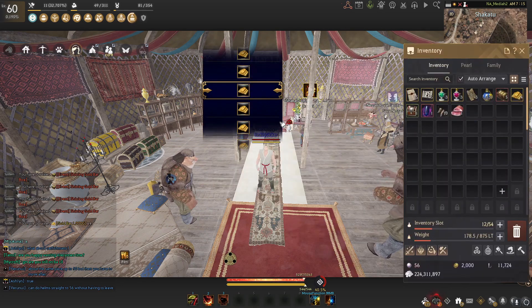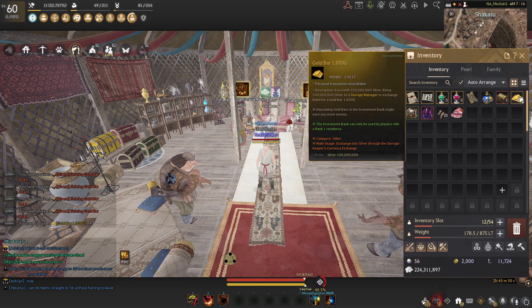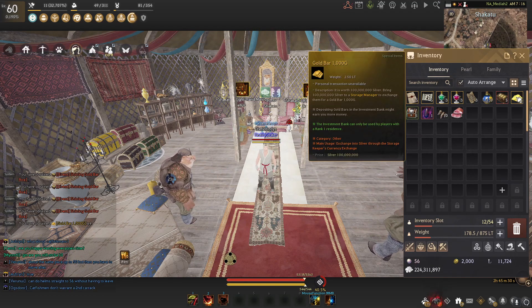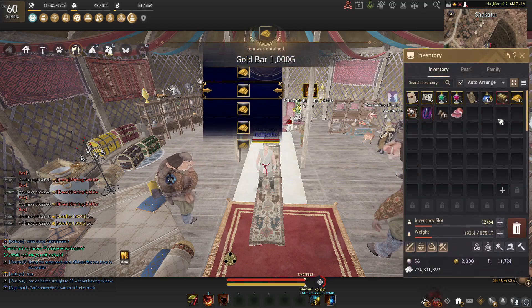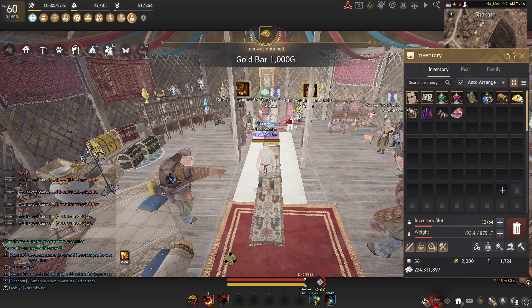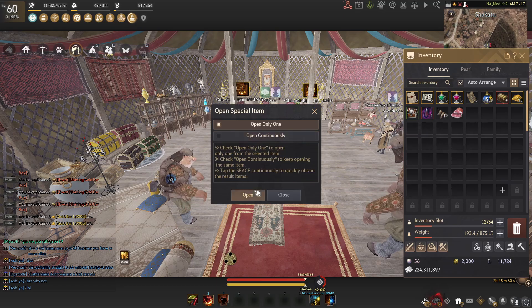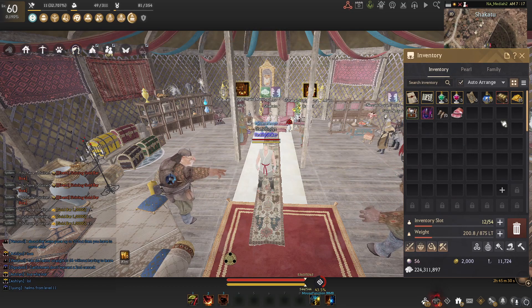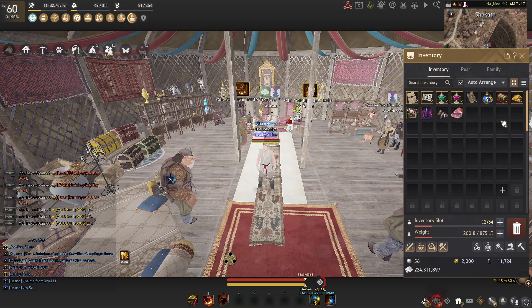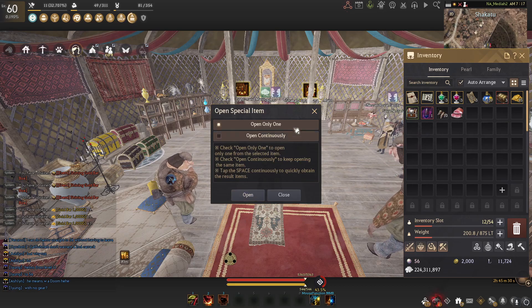Box one — we got 400 million. Every thousand is 100 million, so we got 400 mil there. Let's open another one — we got 6, which is actually not that bad, so that's a bill right there. Next one we got 3. Now keep in mind if I would have done the Disto I would have gotten around 6 to 7 bill, so let's just keep going.